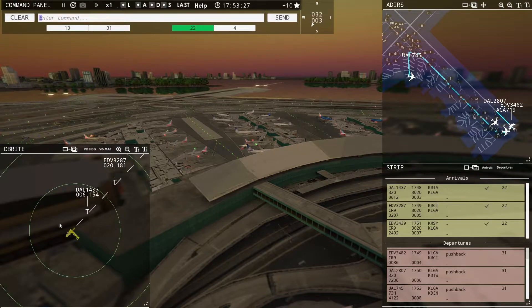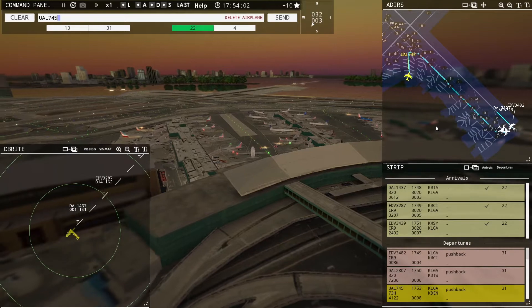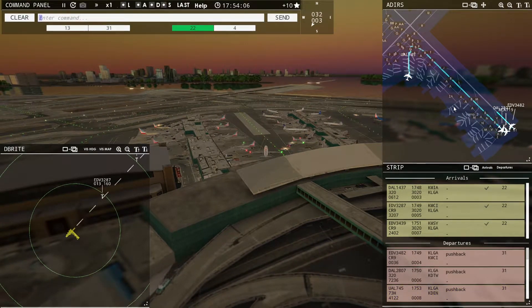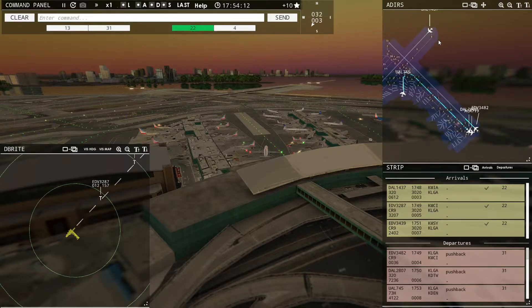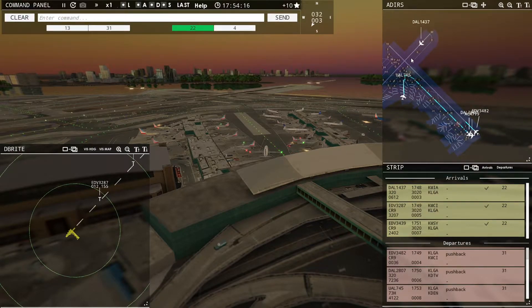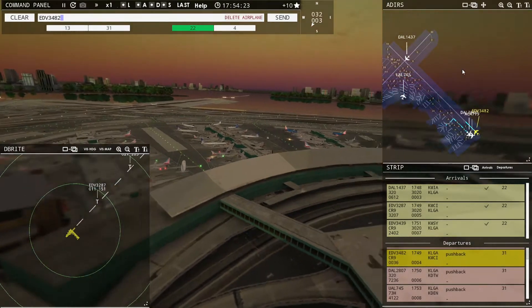Now we're just in this waiting pattern to get the first airplane on the ground. I haven't really played LaGuardia in a little bit, and it's definitely something to get used to — I'm anxious to see if I get the timing right on the first try. I've played this a couple of times and it has brought some real nail-biting situations. United 745, runway 31, taxi via Golf Bravo. We usually wait until they get to about where that R is. Endeavor 3482, runway 31, cleared for takeoff.